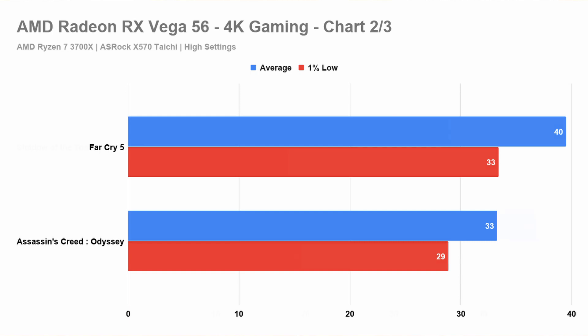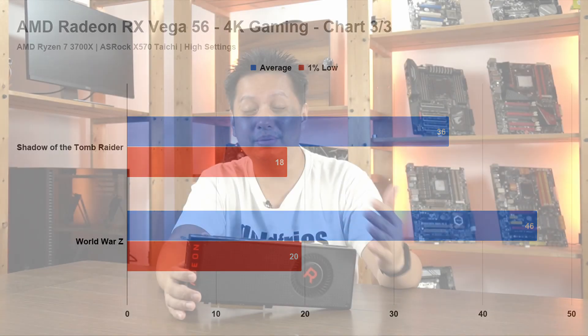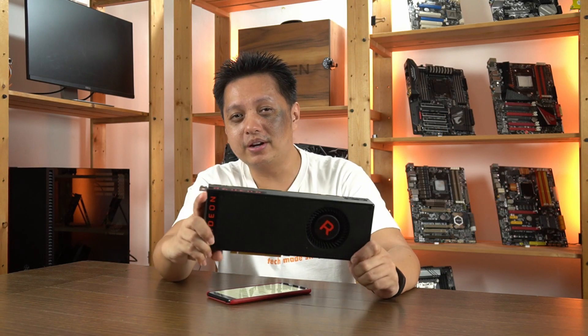When you head to Shadow of the Tomb Raider and World War Z, you see that the average frame rates are good, but then the 1% low again takes a hit, both being 20 and below. So from those benchmarks, you get what I'm saying — this is definitely not a 4K gaming card.